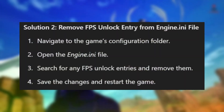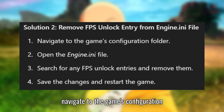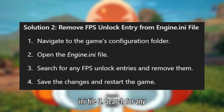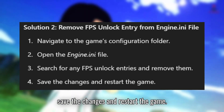Solution 2: Remove FPS unlock entries from the Engine.ini file. 1. Navigate to the game's configuration folder. 2. Open the Engine.ini file. 3. Search for any FPS unlock entries and remove them. 4. Save the changes and restart the game.